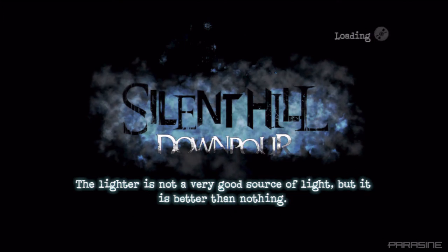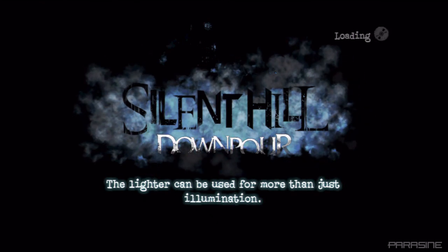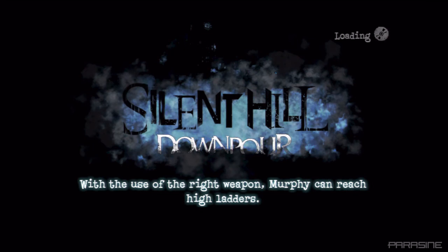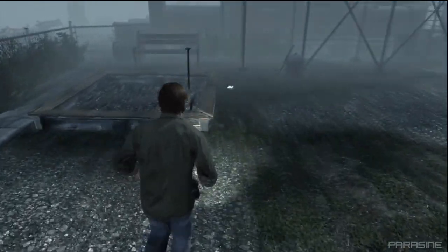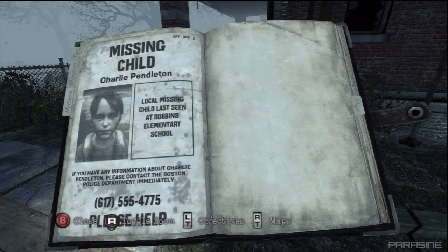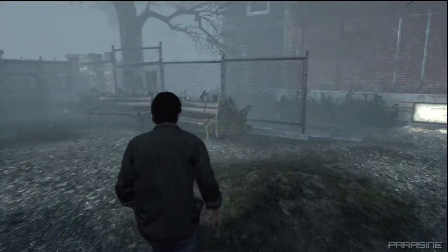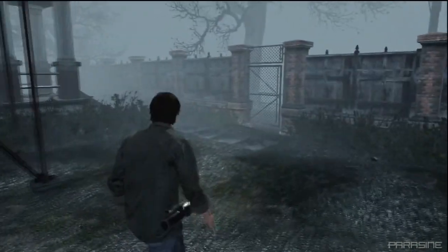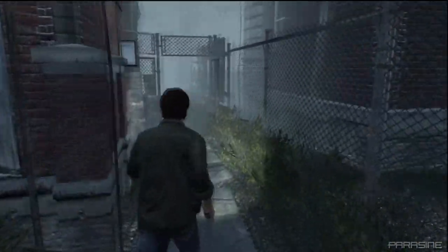Oh, that was intense. The lighter is not just for illumination — it can be used for more than that. Nice little tip there, game. So I'm back outside. What's this? Another missing child — 'Charlie Pendleton.' Is that something to do with our main character's past? Is that what he's guilty for — did he kill his child? Our main protagonist's name is Murphy Pendleton, and that child was Charlie Pendleton. So I kind of put two and two together there.